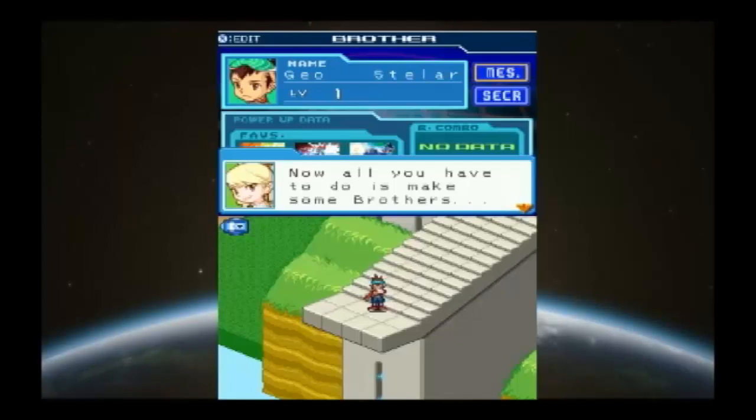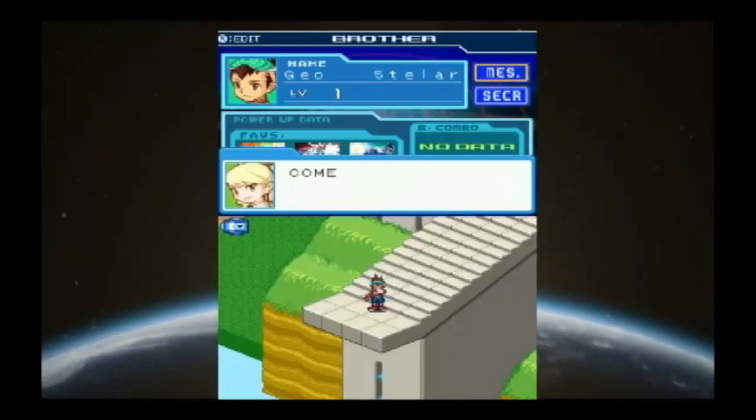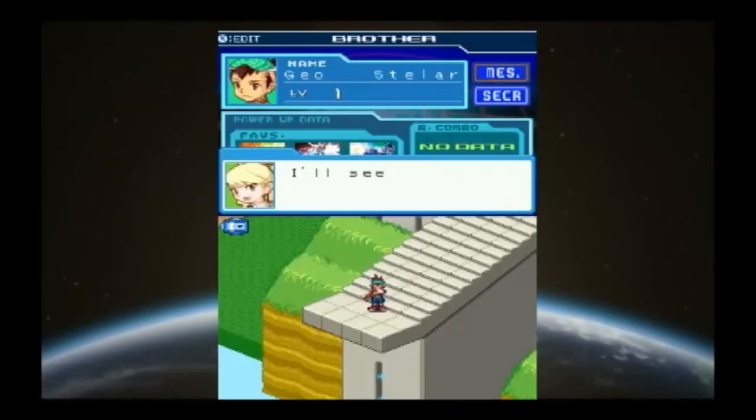Now all you have to do is make some brothers — go on, trade data, and come to school. And one last thing: come to school. I'll see you at school then.